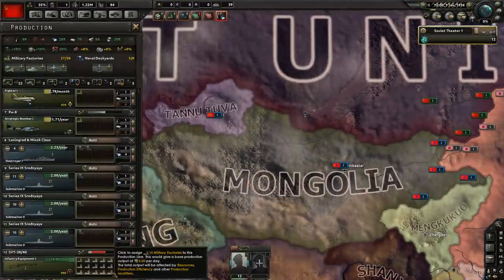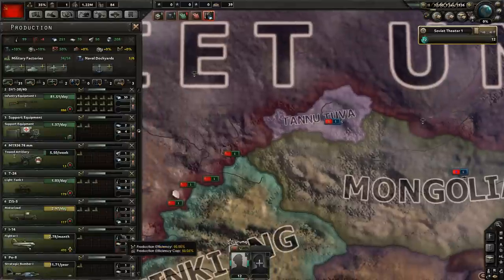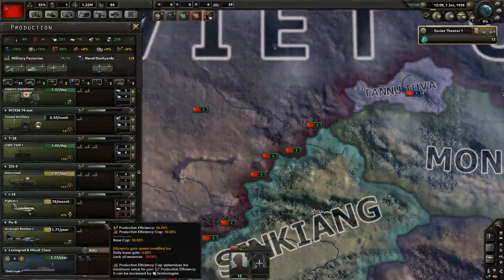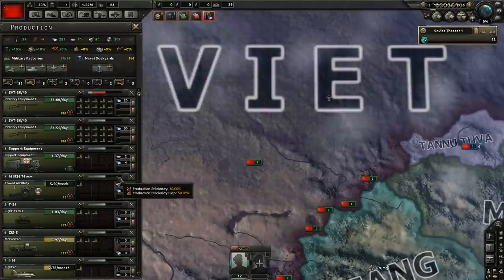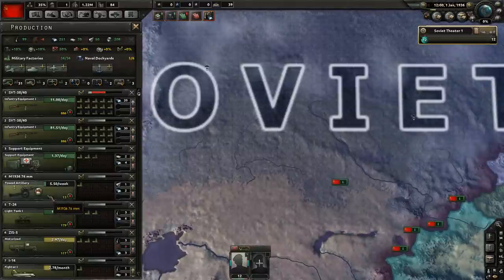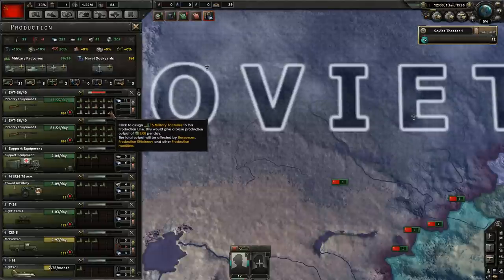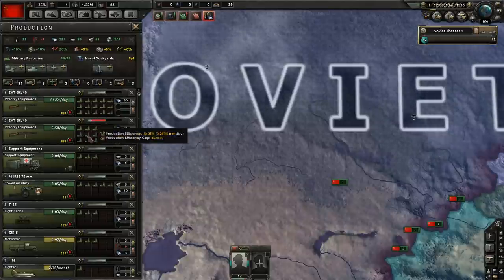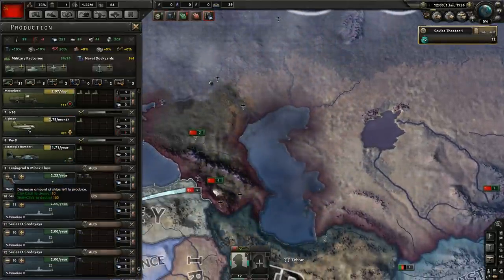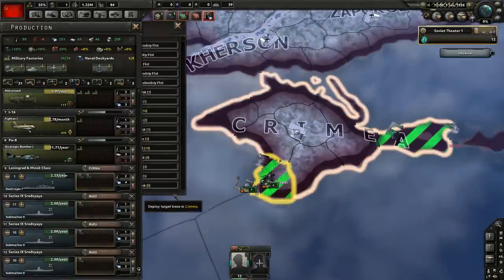I'm going to focus primarily on guns — three lots of motorized, three lots of light tank. The strategic bombers I'll keep for now just to keep production retention high. We've got support equipment; we can make a little trickle of that, and a little bit of artillery is probably needed too. We want to ideally get three rows of guns, which I'll explain later. We're going to make sure we deploy all our new boats into the Black Sea, which I'll explain later.